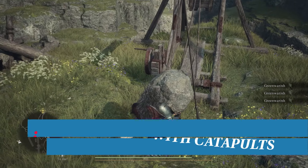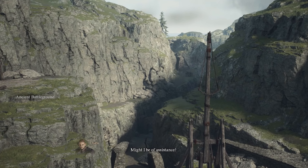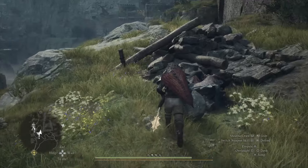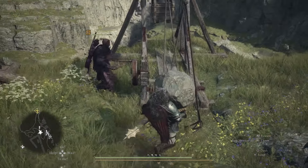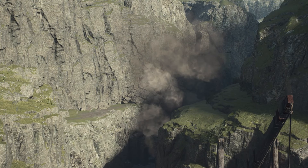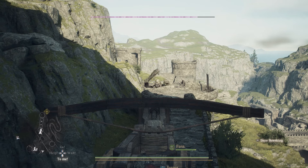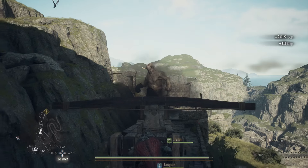You likely already know that giant ballistas in towers can be used to shut down griffins and even dragons, but you might not know about catapults. Old catapults near the ancient battleground are actually usable — pick up boulders, place them in the catapult sling, and they'll launch to smash giant rock barriers, which is the only way to break through them. As for the giant ballista, it can only function if three characters operate it simultaneously; there are two extra cranks your pawns can take control of while you're aiming.